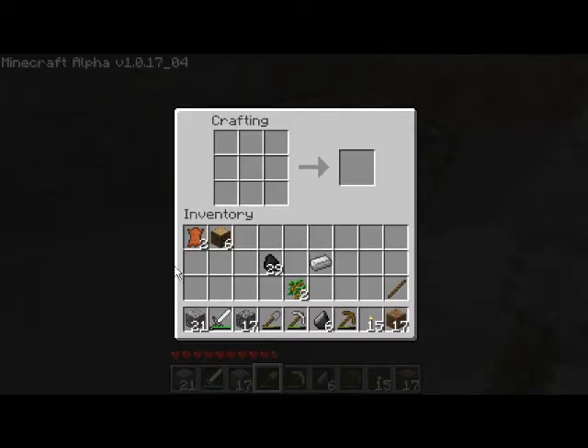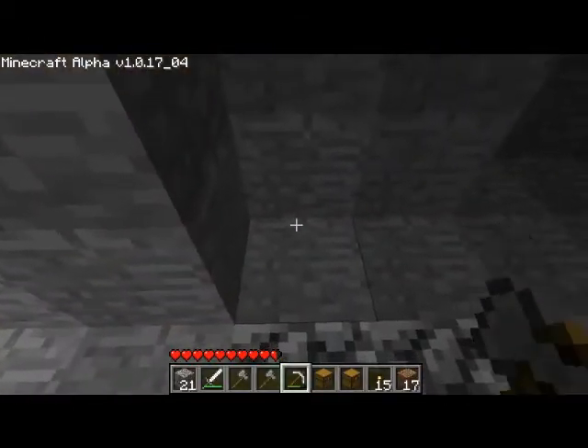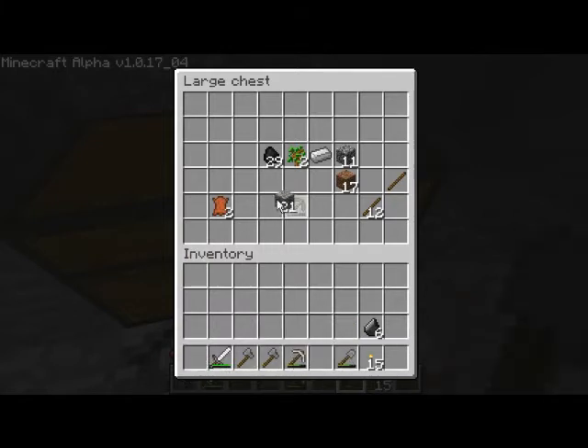Let's convert this wood and make some twigs. With those twigs we will make two axes. My inventory is getting kind of cluttered so I'm also going to make two chests to make a large chest. Alright, just enough. I'll just put those here. See, it's a large chest now — that's pretty cool. Let's throw all that crap in.